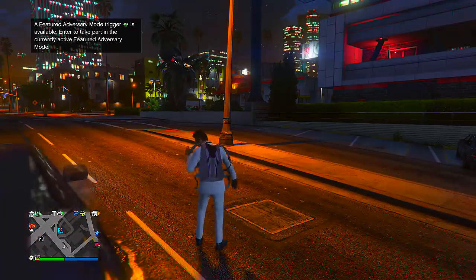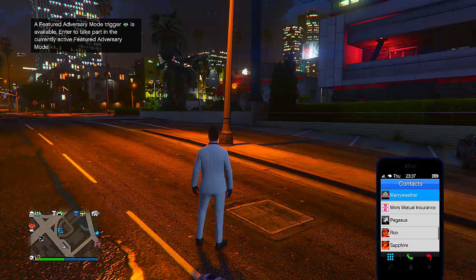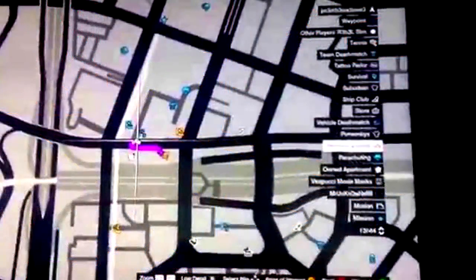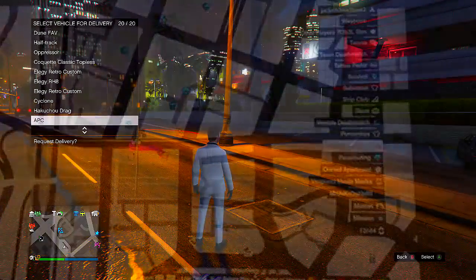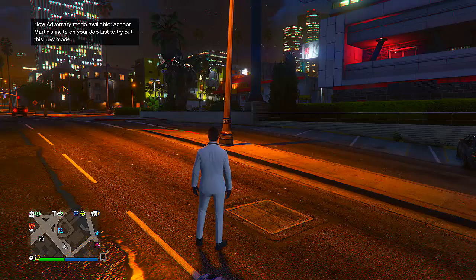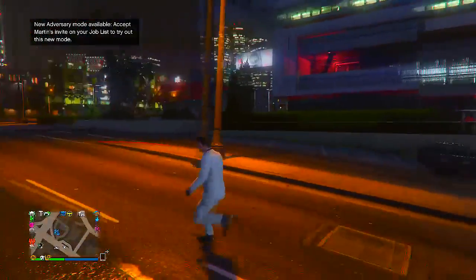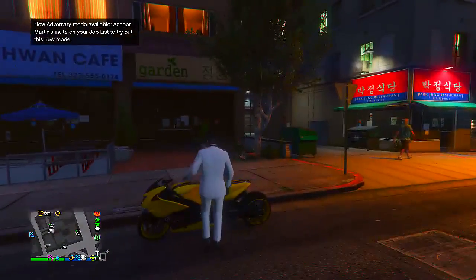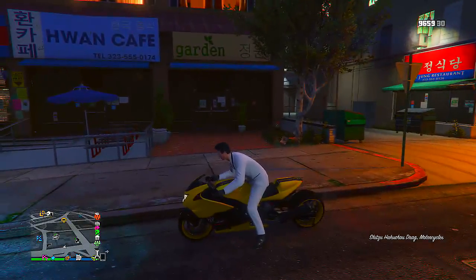From here, call up your MOC and drive it near the Mors Mutual Insurance Building. I'm going to show you guys a screenshot of the location on the map. Park the MOC there, then call up your Sultan RS — or whatever vehicle you're duplicating — and drive it into the personal vehicle storage in the back of your MOC so it's stored inside.